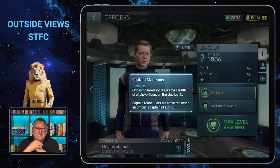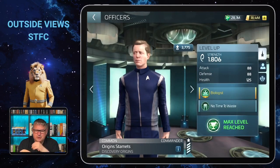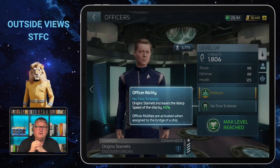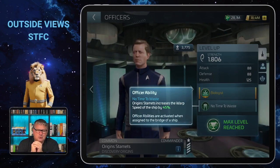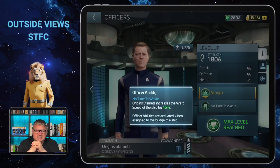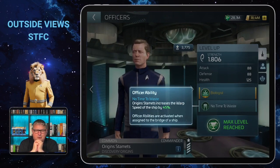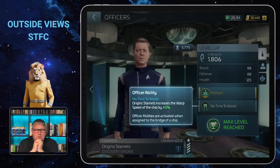More interesting to me personally is his officer ability, called No Time to Waste. He's the guy with the spore drive, and his officer ability increases the warp speed of the ship by 45%. Especially in the earlier stages of the game when you'll most likely have Origin Stamets, that is a really big asset. I'm waiting to get him on my small account that I use for making videos.